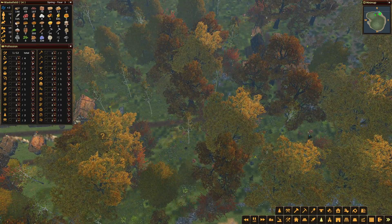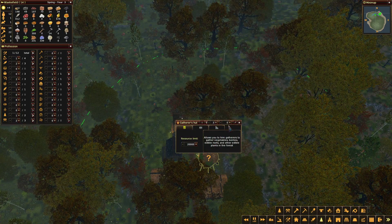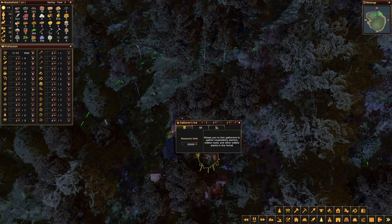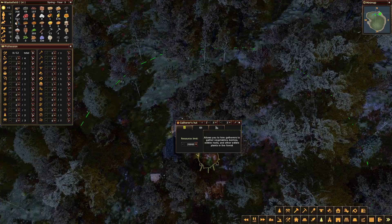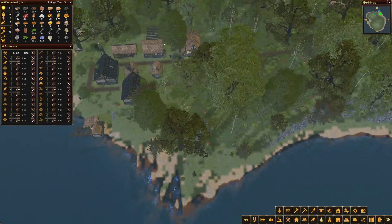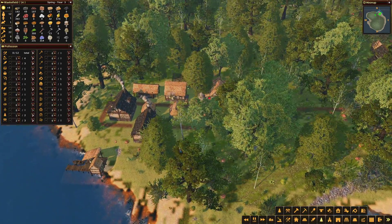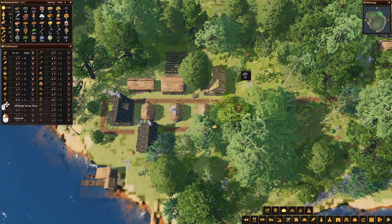We've got plenty of food, really. We can hire the gatherers again, so let's put a gatherer on from our labour market. We can switch one of our hunters over to gathering as well. We've got two fishermen and we need both of them because we've only got 412 fish - we're really getting through the fish. Let's start collecting some more stone - we'll need to do that, and then we're going to have to look at our professions.